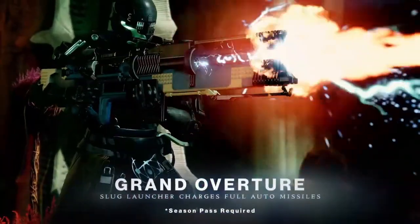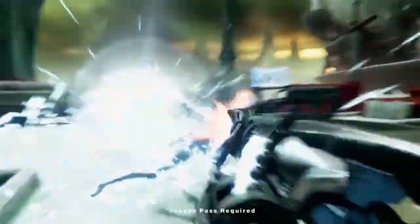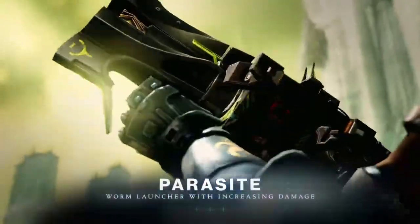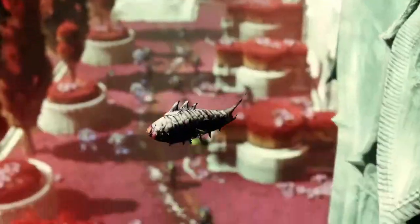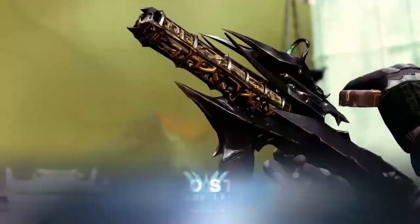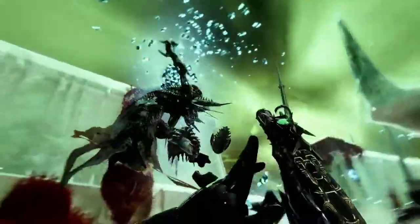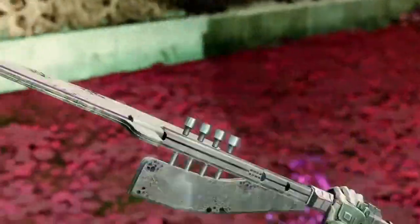Discover new exotic weapons. Grand Overtune. Parasite — that's actually a good name for it when you think about it. Osteostriga. Basically it looks like Thorn.